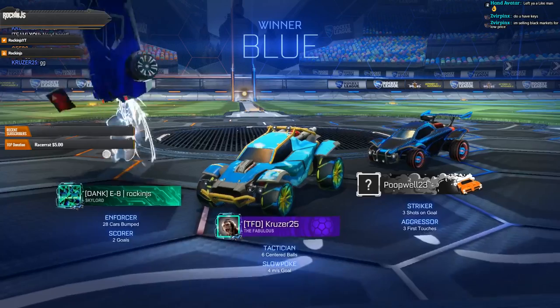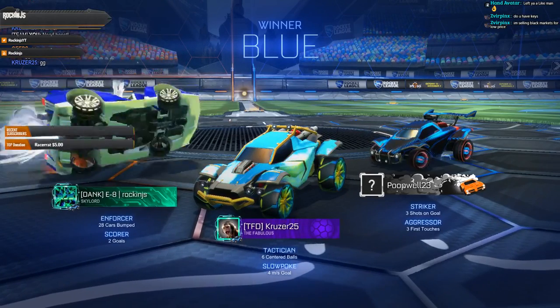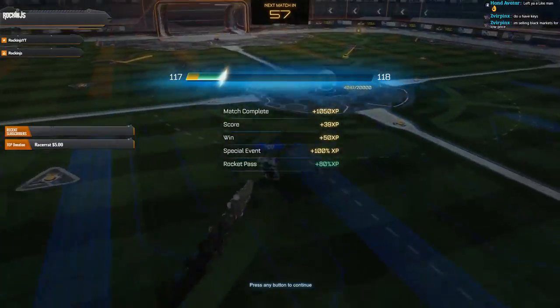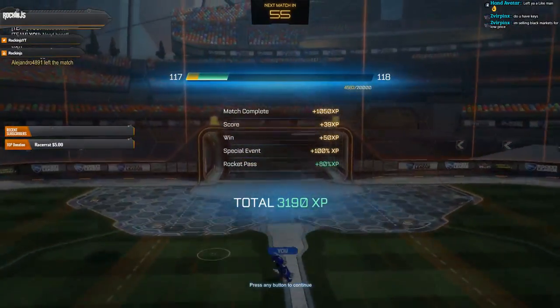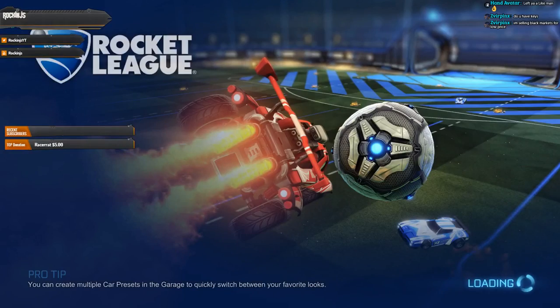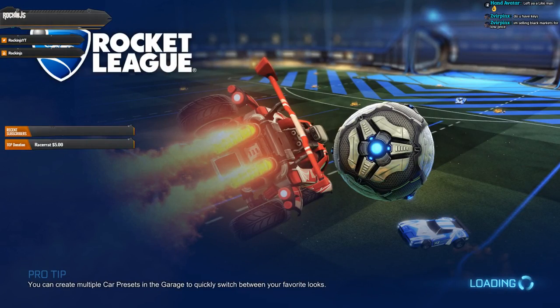What a game to end on — 6 to something, 390 points, two goals and an assist. I'll take it. Second on the team. Showing off my new white boost. Think I got jack squat points that game for XP though.